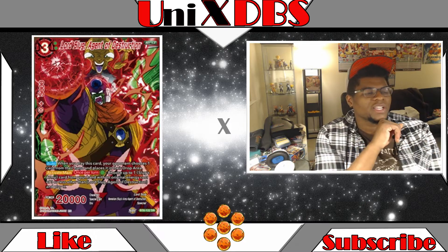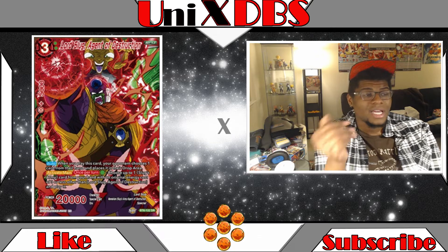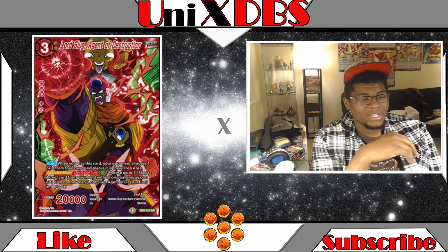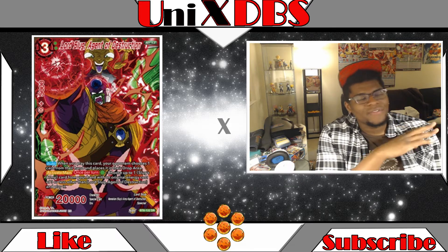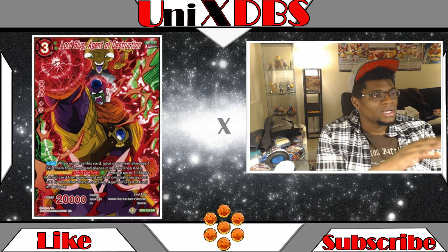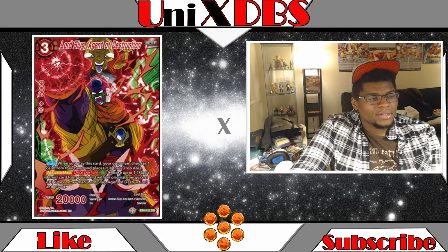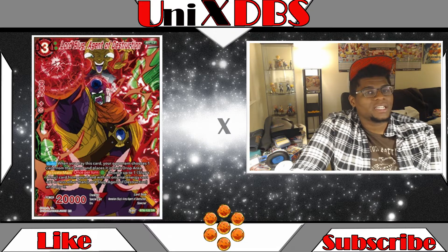Next card: Lord Slug, Agent of Destruction. Three drop. Auto: when you play this card, your opponent chooses one card from their hand and places it into their drop area. Activate main once per turn — green — choose one of Slug's Army cards in your hand with a total energy cost of three or less and play it. Lord Slug definitely got a very subtle but powerful boost with this card. Three energy drops a card from hand, it's a 20k, and if it survives one turn you can cheat something out of hand with one green. It's an excellent linking piece for this deck.